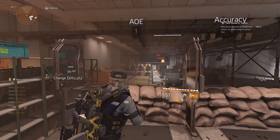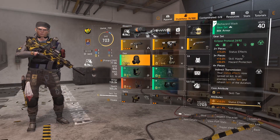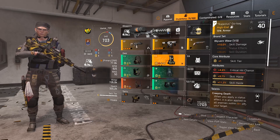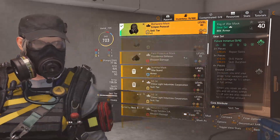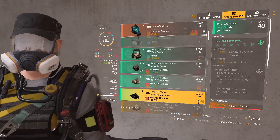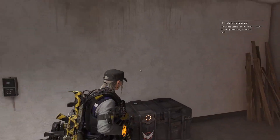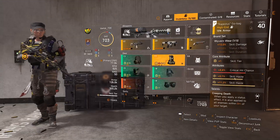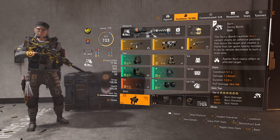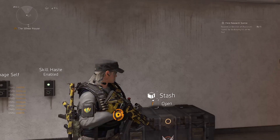The chem launcher doesn't last as long as it used to — that's one of the things they reduced recently. To recap: it's a four-piece Eclipse Protocol, one piece with Creeping Death — ideally Golan for the plus 10% status effect — and one piece Imperial Dynasty for Dragon's Glare. The two skills are the burn sticky bomb and the Fire Starter chem launcher. That's the full build.